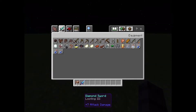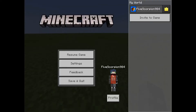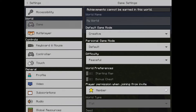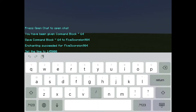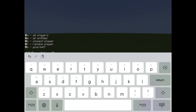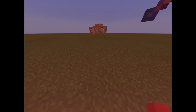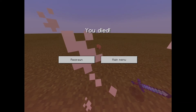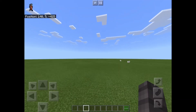Next one: I'm gonna need to go into survival for this one. Type /kill @s. This is what I've typed. Now I'm dead. Alright, now for the next one.